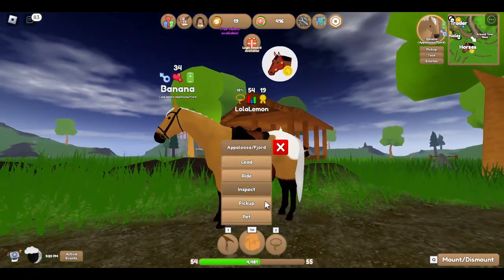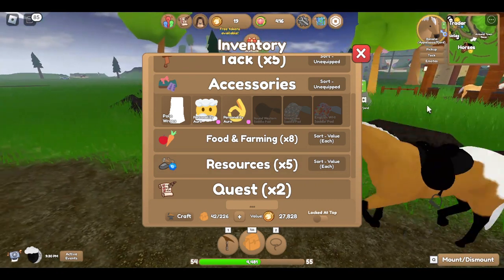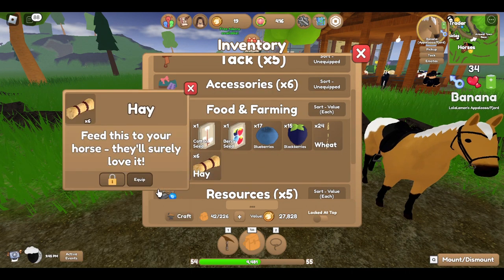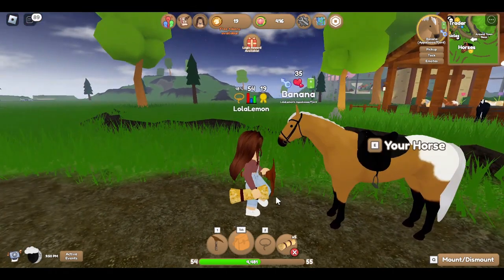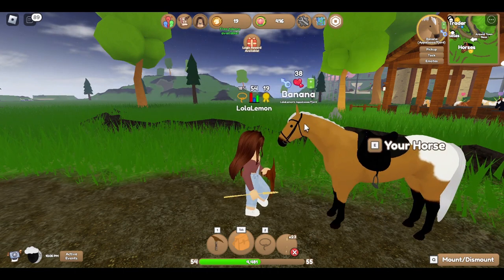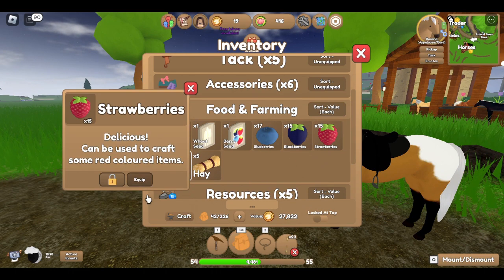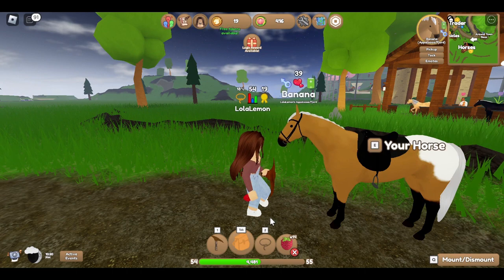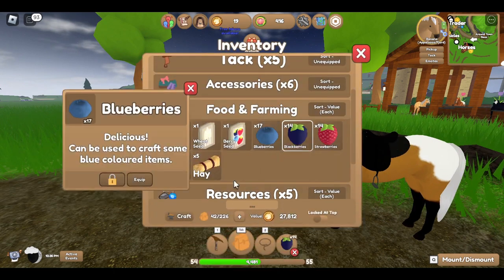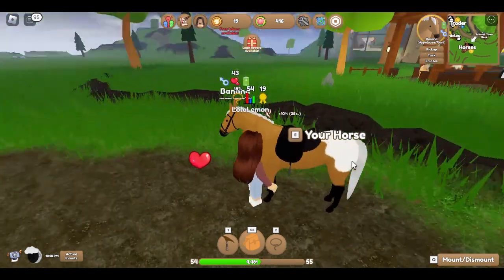Banana's favorite food - I don't think I know that. I'll try to find it. Once a horse is grown-up you can already see how many hearts they have. Let me try hay first. One heart - that's not their favorite food. That's three hearts - not sure. I get a feeling it could be corn or carrots because most of my horses don't really like the berries. It would be funny if there are bananas in the game and Banana likes them! It's probably either corn or carrot.